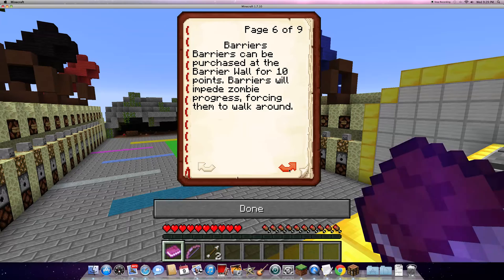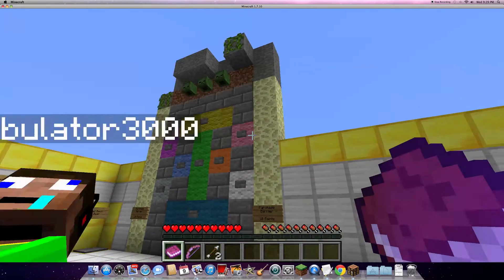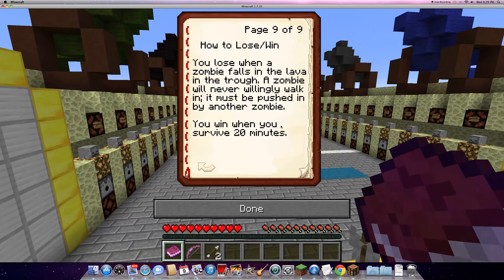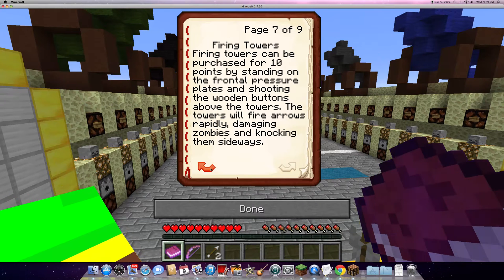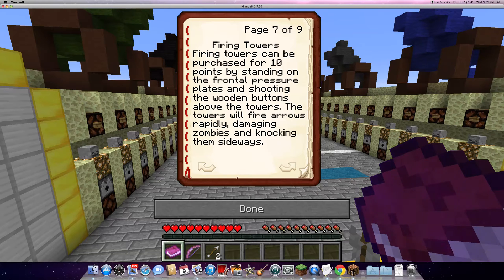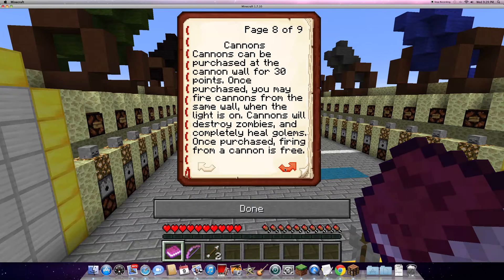Barriers can be purchased at the barrier wall for 10 points, which is right here. How to lose and win: you lose when a zombie falls in the lava in the trudge. A zombie will never willingly walk into it — it must be pushed by another zombie. You will win when you survive 20 minutes. The firing towers can be purchased for 10 points by standing on the fatality pressure point and shooting the wooden button above the tower, which will fire arrows, damaging zombies and knocking them aside.